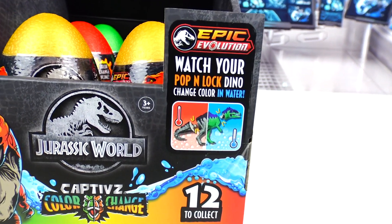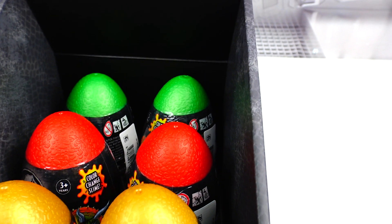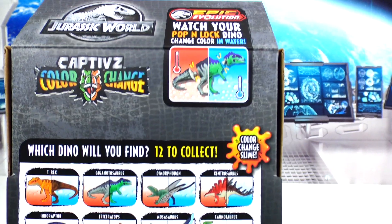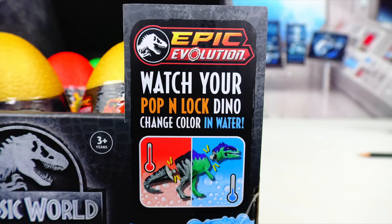These are the color change captives, where you can watch your pup and locked dino change colors in water. There are 12 new dinos to collect in this new series with various colored eggs — green, red, and gold. There is one ultra-rare dino included with this series. It also has color change slime. This is by Epic Evolution. Why don't we head on over to the other table and start cracking these dino eggs.